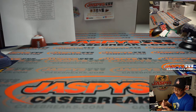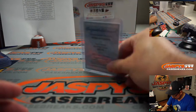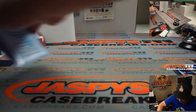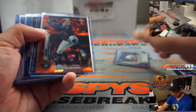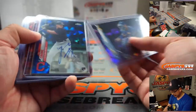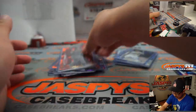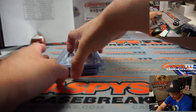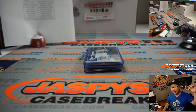And there you have it, ladies and gentlemen. Very nice break here. Take a quick look — there's our autographs. A lot of nice color in this too, which I thought was pretty great. And there's the five autographs right there. Thanks everyone for watching — I'm Joe for jazpyscasebreaks.com. That was 2020 Topps Chrome Baseball Sapphire Edition, pick your team number six. I'll see you next time. jazpyscasebreaks.com. Bye-bye.